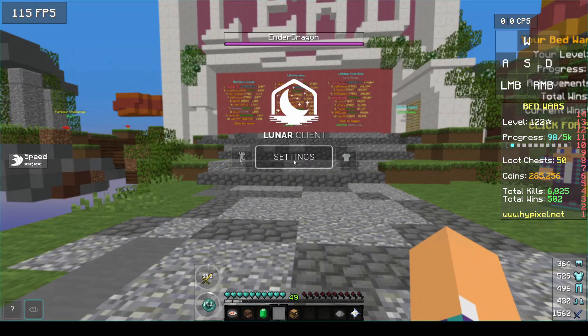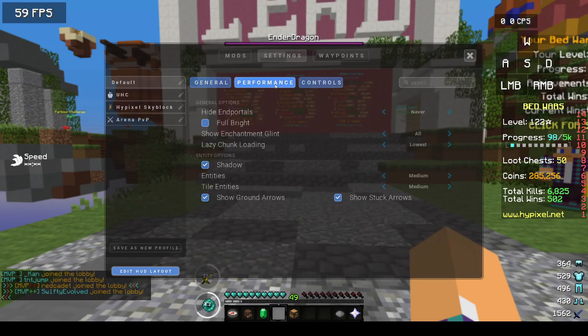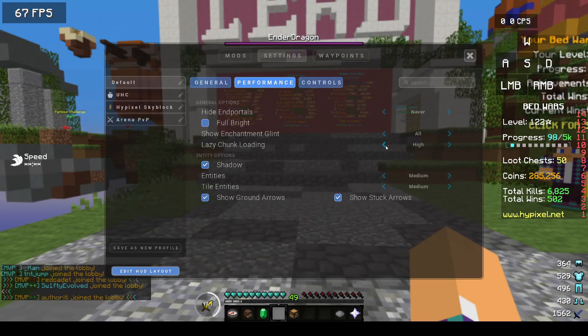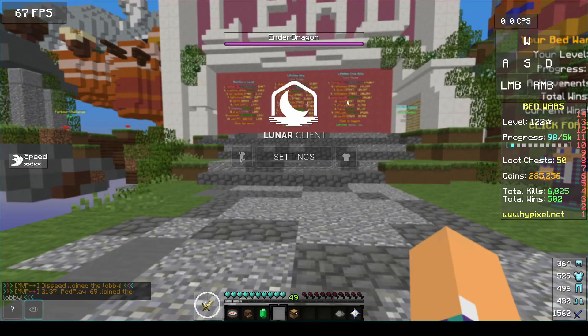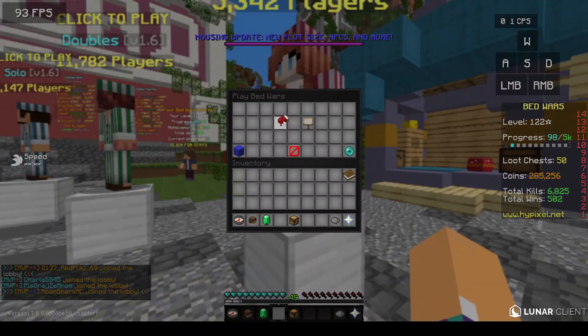So it's really simple. All you have to do is press Right Shift on your keyboard to access this little menu, click Settings, then go to Settings up here, go down to Performance, and where it says Lazy Chunk Loading you're going to shift that to Off Vanilla. You could set it to High, but Off Vanilla is just the standard. Note that this is not set like that by default, so when you first install Lunar Client it will not be able to load chunks very well.